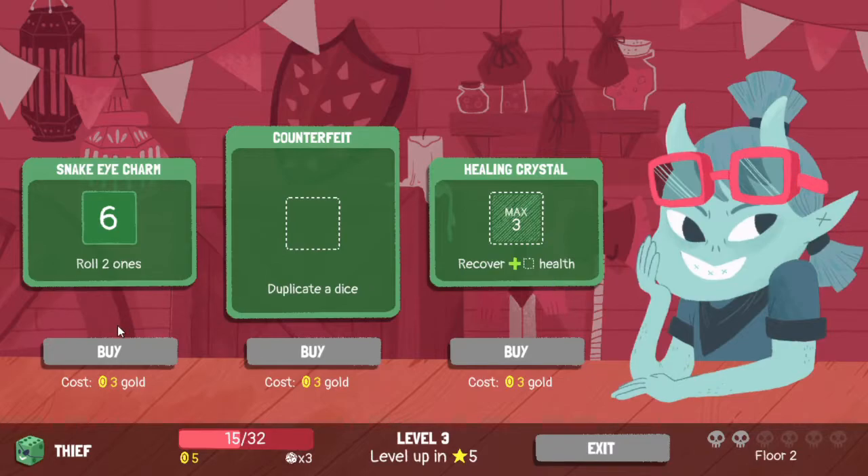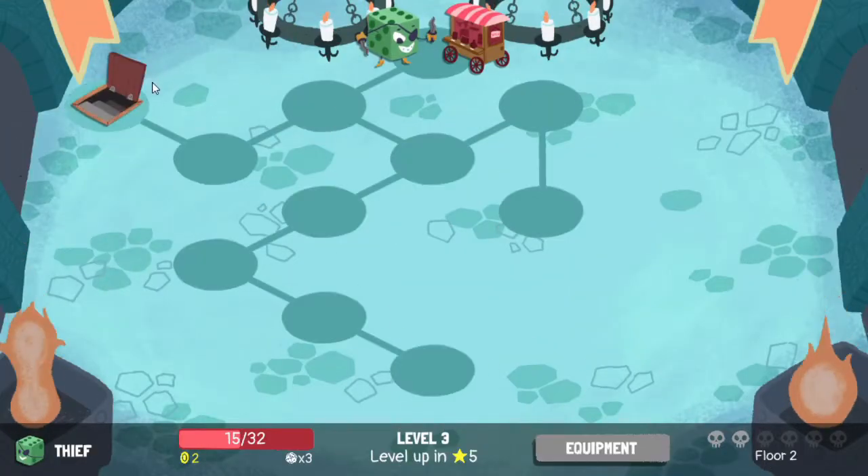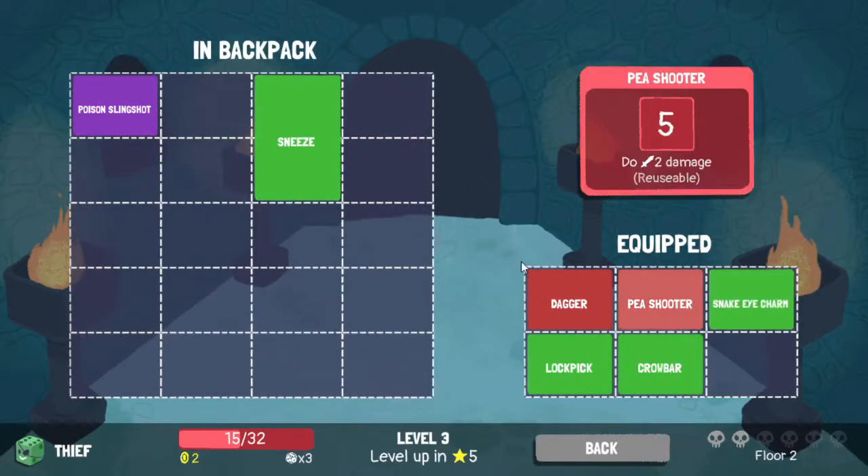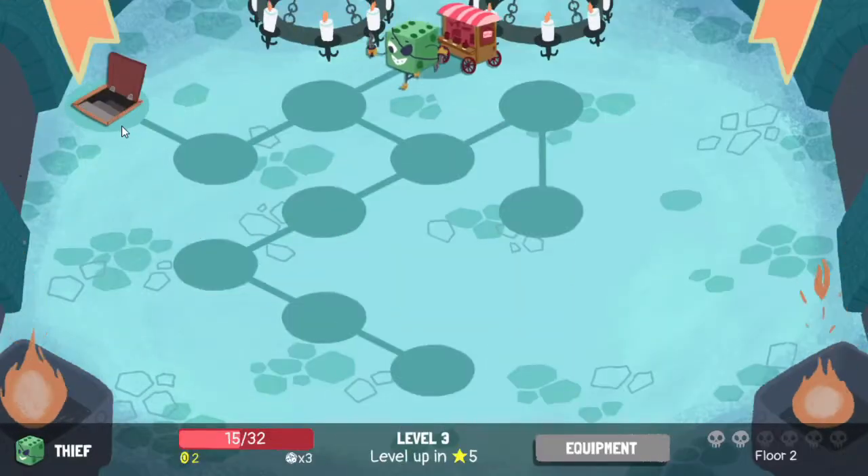Or healing crystal - I like snake eye charm because it synergizes with everything that we're doing with the rolls. Let's pull that and that. It really synergizes with the crowbar.